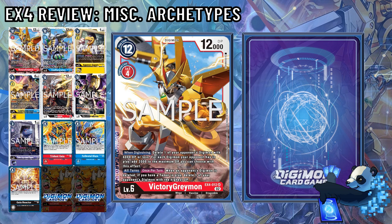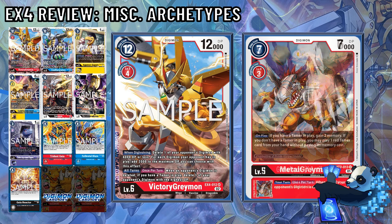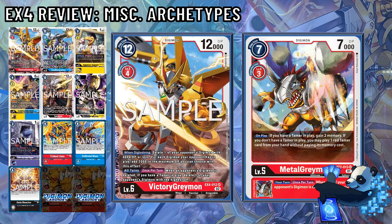Also, all turns once per turn when an opponent's Digimon is deleted, if you have a Tamer in play, delete one of your opponent's Digimon with the highest DP. You're telling me if I delete any small body, I could potentially be deleting their biggest body? Neat. Now, if only Greymon cards had added DP buffs like the Guilmon line. The potential double removal is good, but the 4-cost Digivolution cost makes it a little hard to justify.